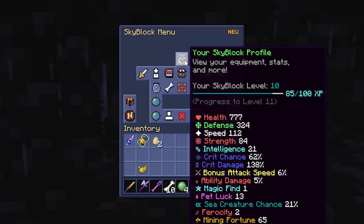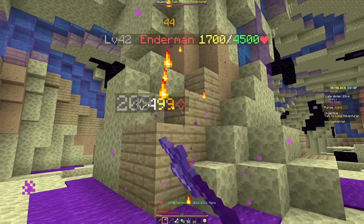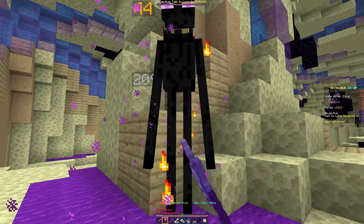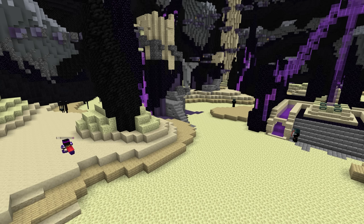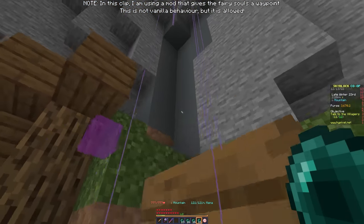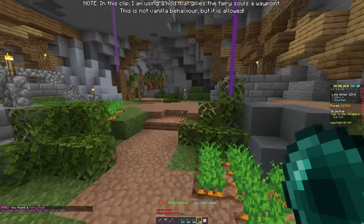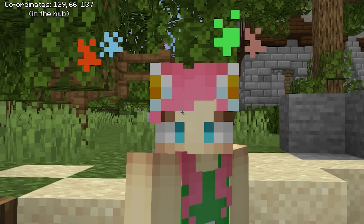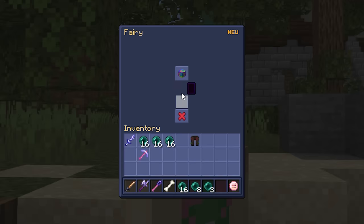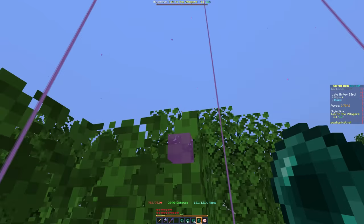Once you're confident in your damage and defense and reach combat level 12, head to the End Island to begin new adventures — and that's where I'm ending the guide. You should now have a solid profile and good understanding of the game. First next step: collect fairy souls, part of a game-long quest to explore island maps. For every 5 souls collected, exchange them at a fairy NPC in the hub for Skyblock XP and more ender chest slots. Buying enderpearls from the Bazaar will really help with this.